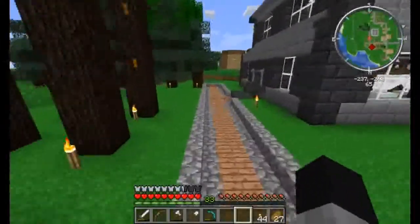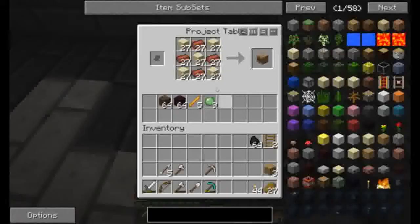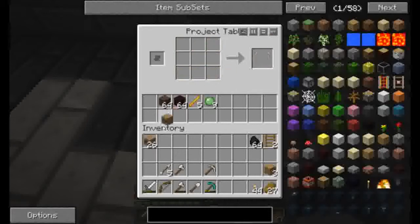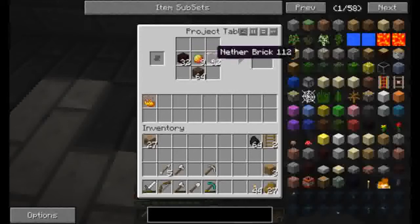I've already gathered the resources for these two and put them in my project table. As you can see, I got these all set up to do the coconut bricks. That gives us those, and then we need to make ourselves some lovely magma creams first. Then we've got to do the soul sand and nether bricks.